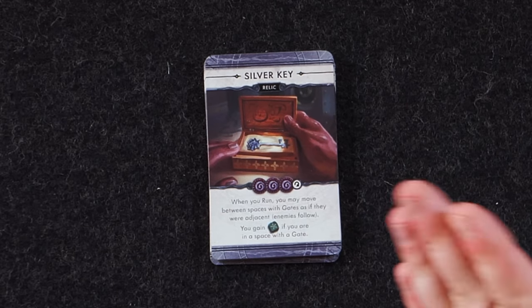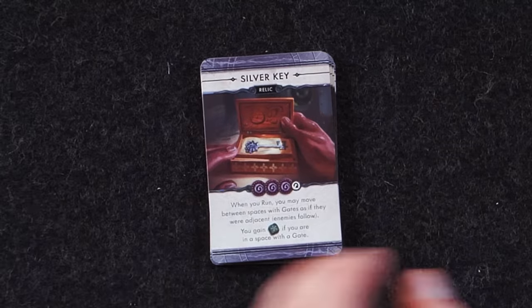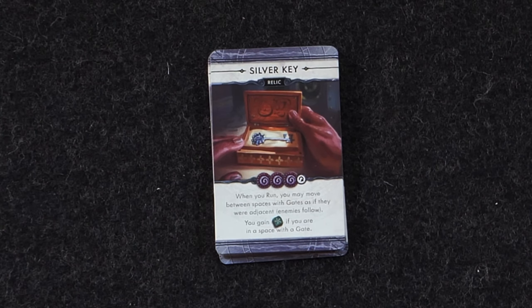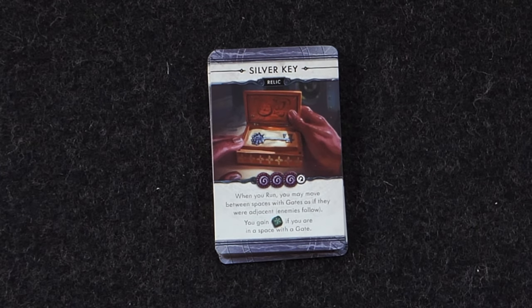Let's start going through some of the other very cool new stuff — the Relic cards. We'll go through them front and back. These activate when you hit the third madness mark on the board. Silver Key Relic: when you run, you may move between spaces with gates as if they were adjacent — enemies follow. You gain a green die if you're on a space with a gate. More powerful on gates, and you get to jump from one side of the board to another.